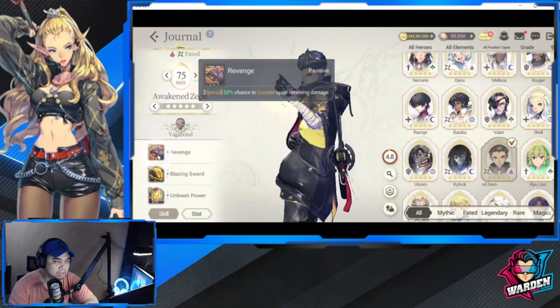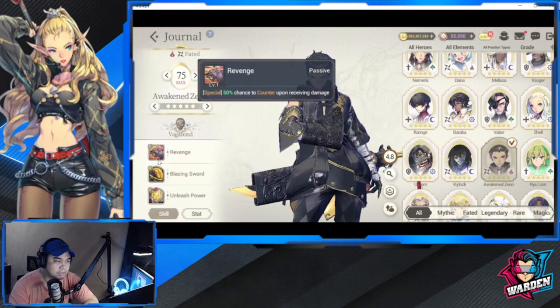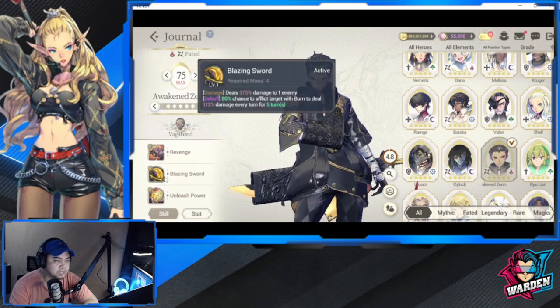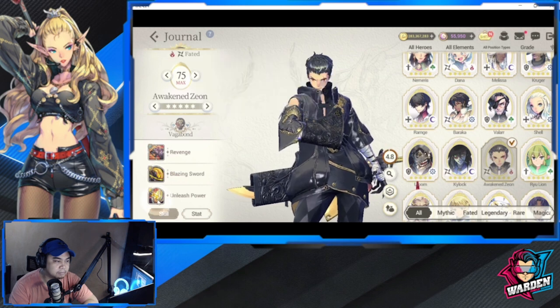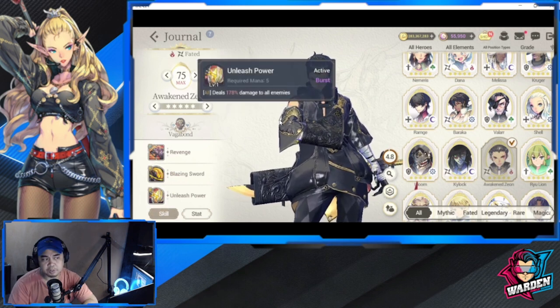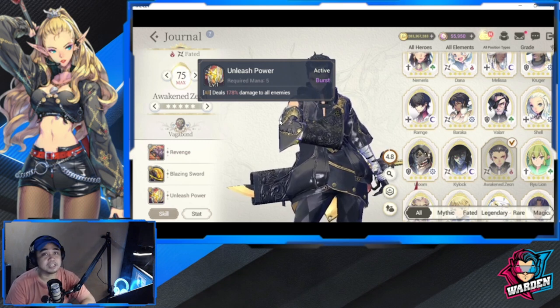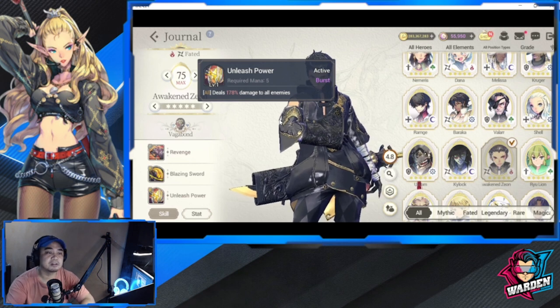The only gripe I have with Vagabond is Awakened Zeon. He has a 50% Counter chance upon receiving damage, a burn effect for one enemy, and his third skill is just burst damage. Those are my top seven nations to consider when starting this game.